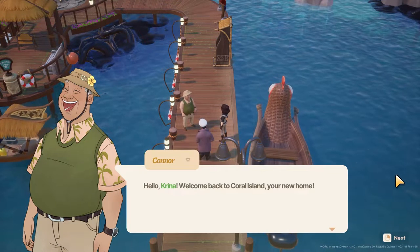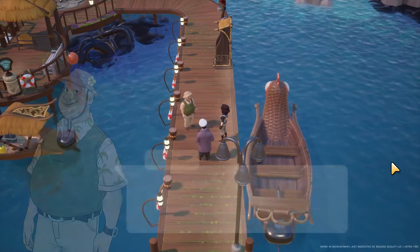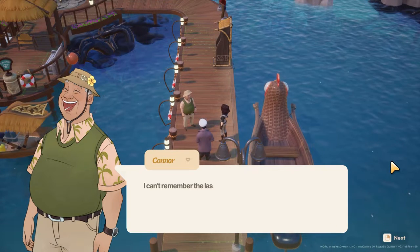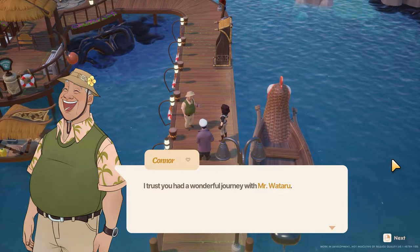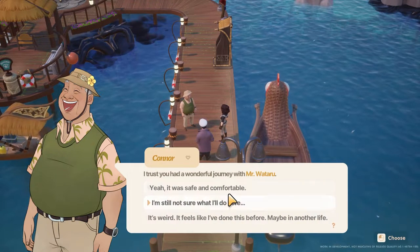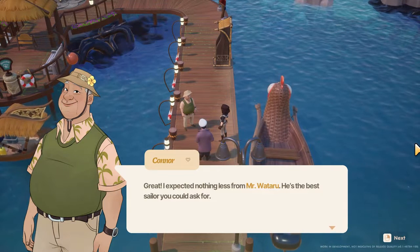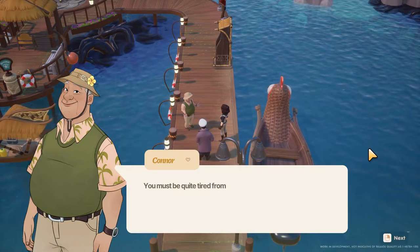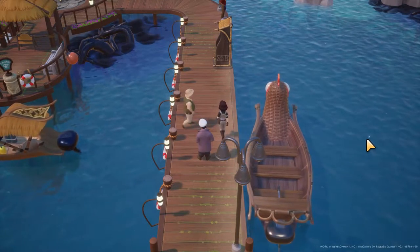Connor — hello, Karina. Welcome back to Coral Island, your new home. It's been a long time, Karina. Good to see you again. I can't remember the last time we had a visitor. I trust you had a wonderful journey with Mr. Wataru. He's the best sailor you could ask for. You must be quite tired from the journey. Let's head over to your new place.